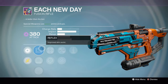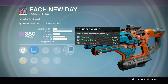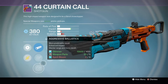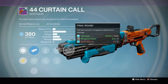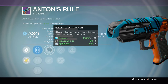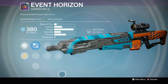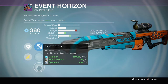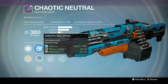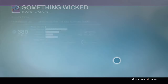Each New Day is a pretty good fusion rifle with Reflex for improved aim assist, Hip Fire, Life Support, Hand Laid Stock to max stability, Enhanced Battery, Counterbalance, and Aggressive Ballistics — it's going to be a laser beam. Antim's Rule has Quick Draw, Relentless Tracker, Cascade, Hand Loaded, Lightweight, and Hidden Hand — not bad, but it's not the Wormwood. The Arc Event Horizon has Hawkeye, Tac Tacs, Underdog, Perfectionist, Explosive Rounds, Snapshot, and Hidden Hand.